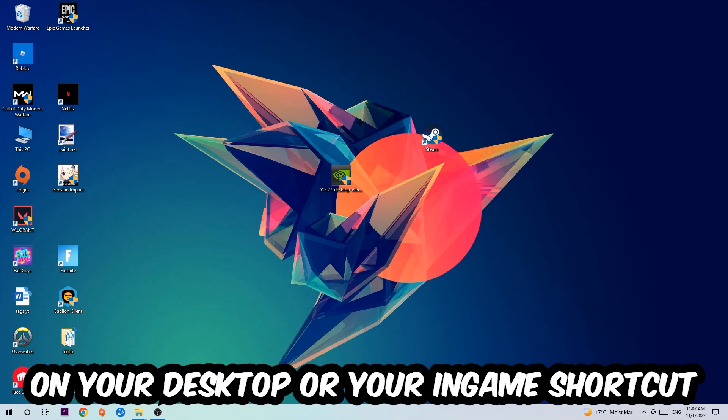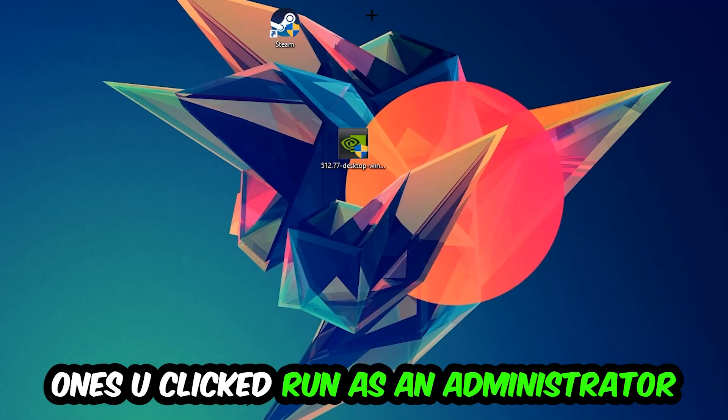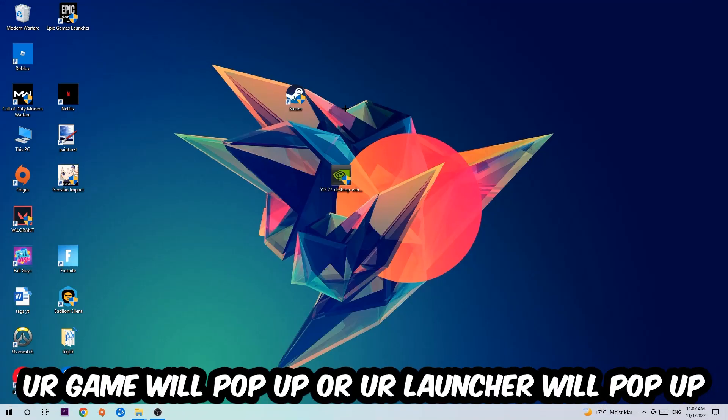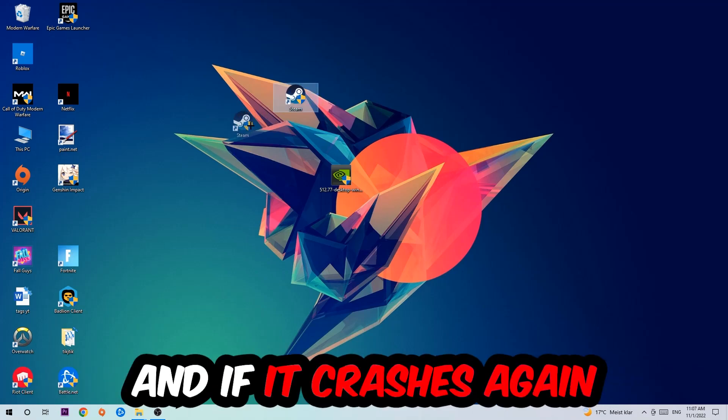Next, take your launcher shortcut or your in-game shortcut on your desktop, right-click it, and hit Run as Administrator. Once you click Run as Administrator, your game or launcher will pop up — launch your game through the launcher. If it crashes again, return back to your shortcut.